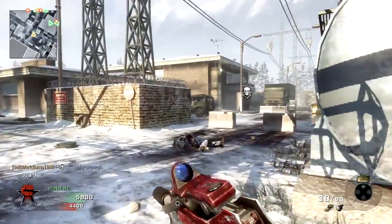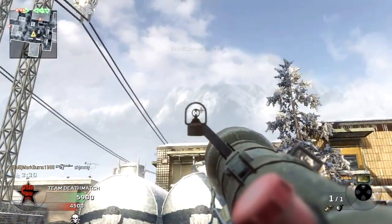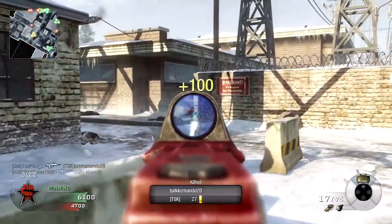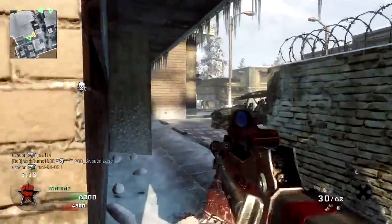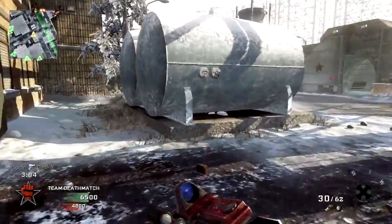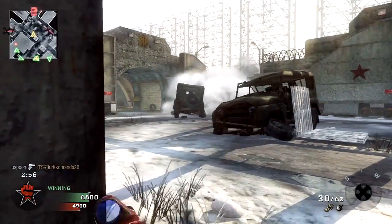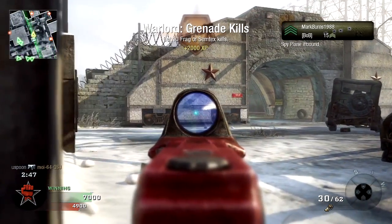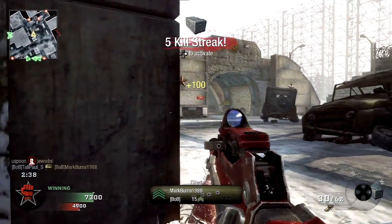Friendly spy plane inbound. Enemy spy plane above. Let's go. Enemy care package incoming. Friendly spy plane inbound. Victory is near, keep fighting. Spy plane standing by. Our spy plane's in the air. Enemy spy plane above. Enemy mortars incoming. Care package ready — show us where you want it.